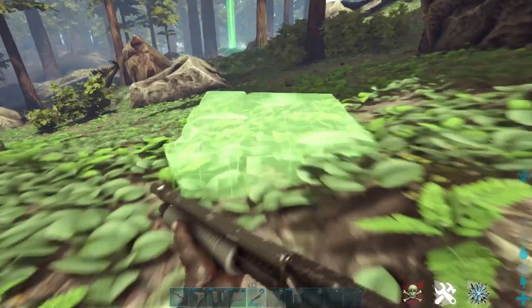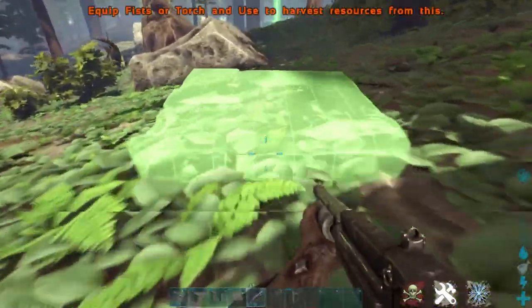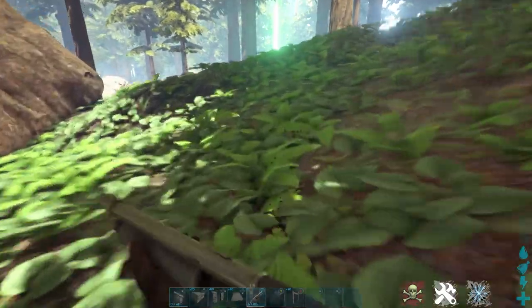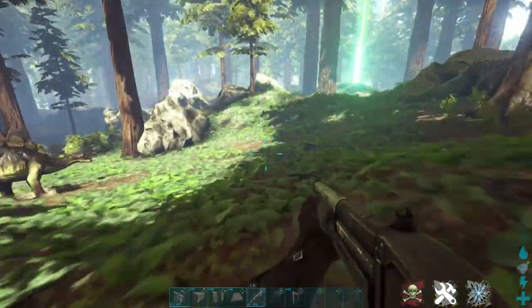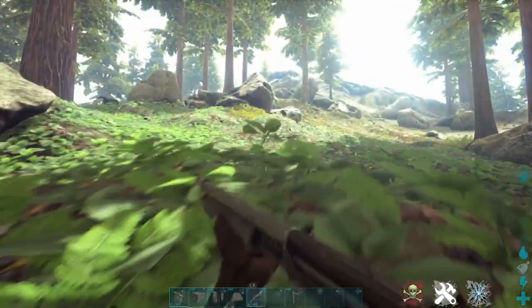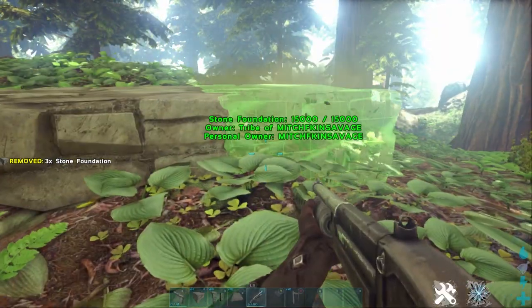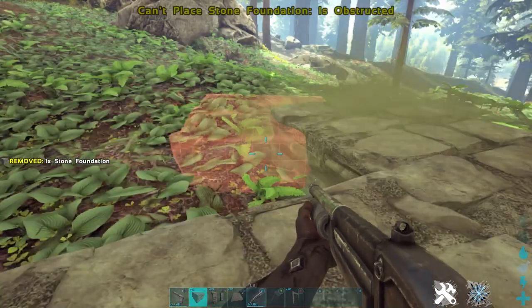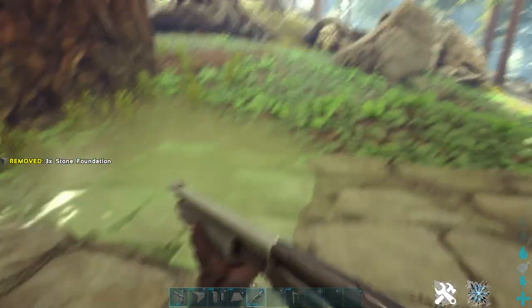This is a very easy base to build. You're only gonna need stone foundations, stone doorways, a stone dino gate, a reinforced dino gate, and stone ceilings. The reason we're using stone is because wood and thatch can actually be damaged by dinos, so just to stay safe we're gonna use stone.